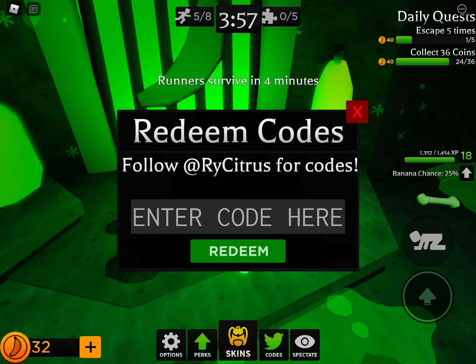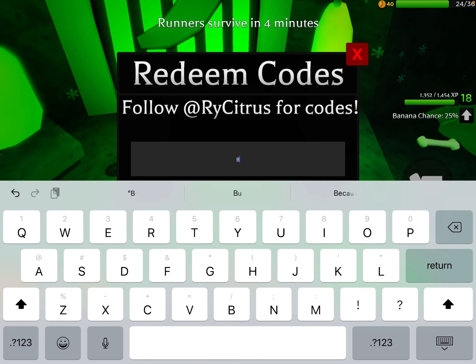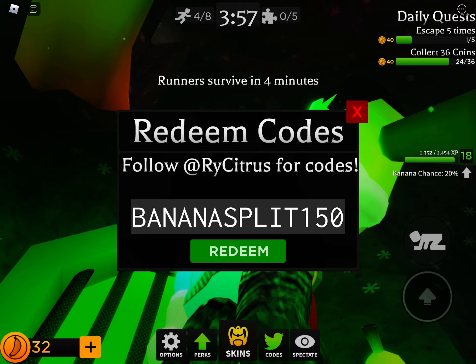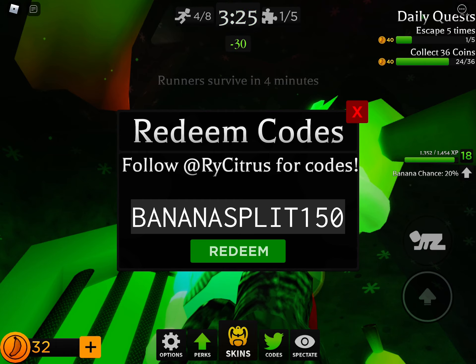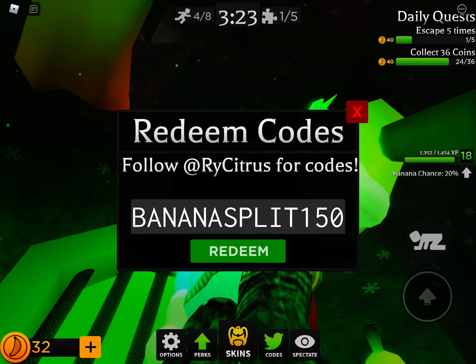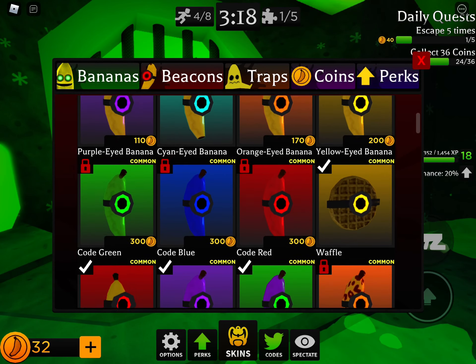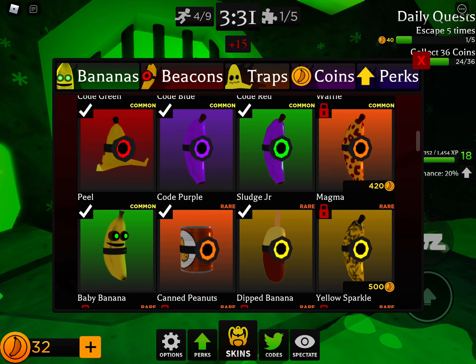I'm going to show you the code. It's called, all caps, BANANASPLIT150 — B-A-N-A-N-A-S-P-L-I-T-150. If you redeem that code, it will give you the peel beacon.